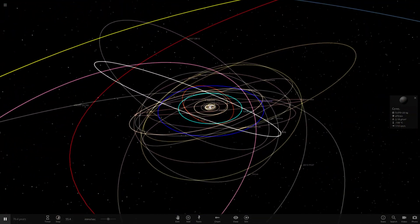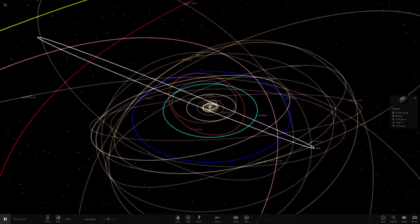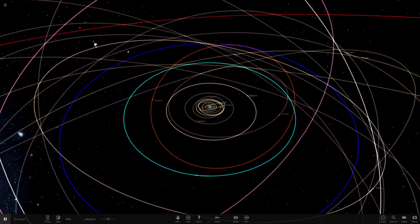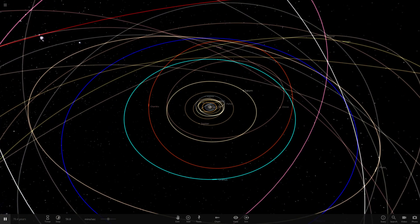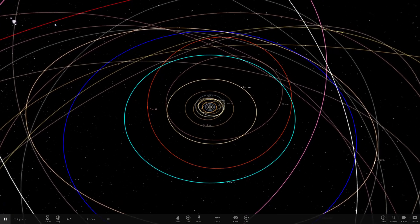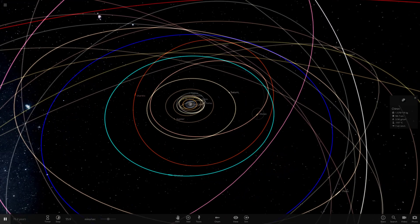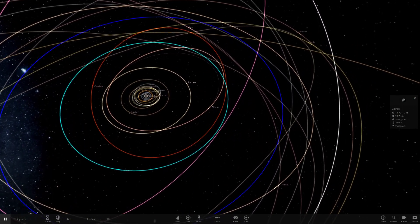I've pretty much gone through all of the planets and major dwarf planets in the solar system, but people still want more of this stuff, and I'm definitely obliging — I really enjoy doing these. Today we're going to be doing Chiron, which is one of the small asteroid-like objects that sits in between Saturn and Uranus.